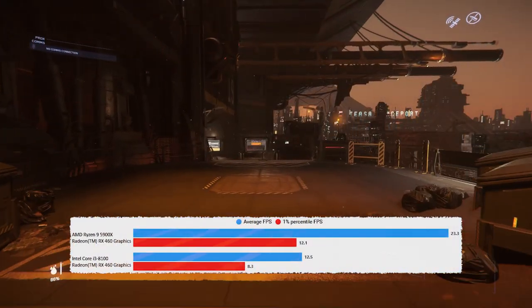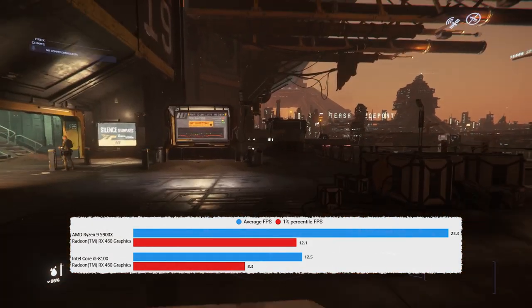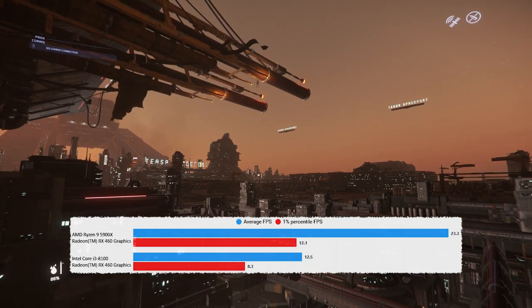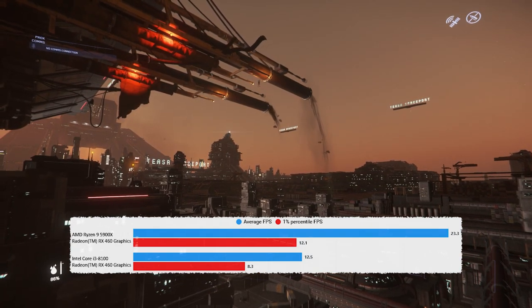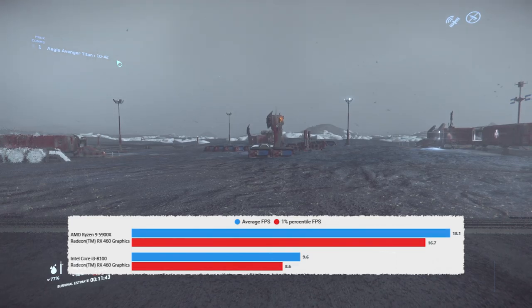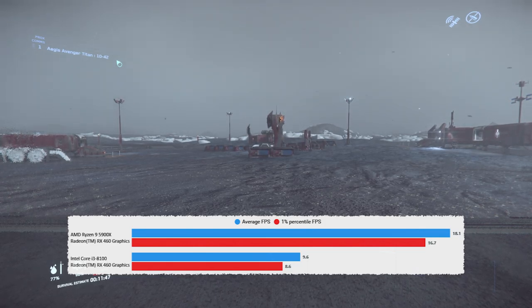Into Lorville, another CPU-bound part of the game, and there's a huge performance increase — basically doubling. Remember, in all these results the GPU is maxed out at 100% utilization, so that 23.3 average FPS isn't as far as the 5900X can go — it's as far as the 4060 can go at 720p. Into Kali OP, and probably the most interesting result: a basic doubling of the frame rate, with no good explanation because in both cases we are GPU-bound at 100% utilization.